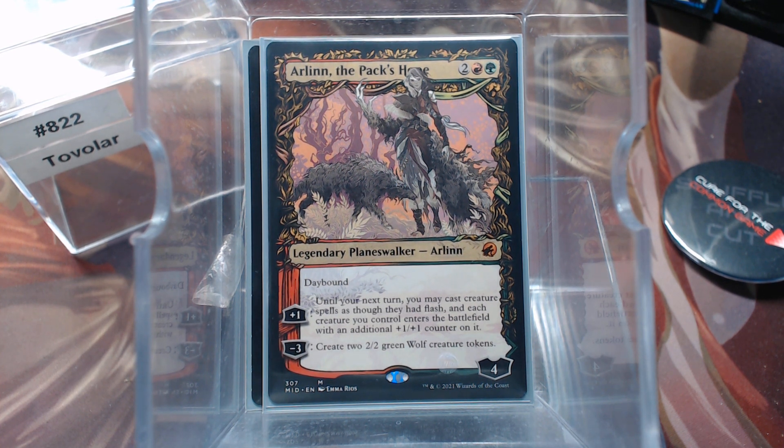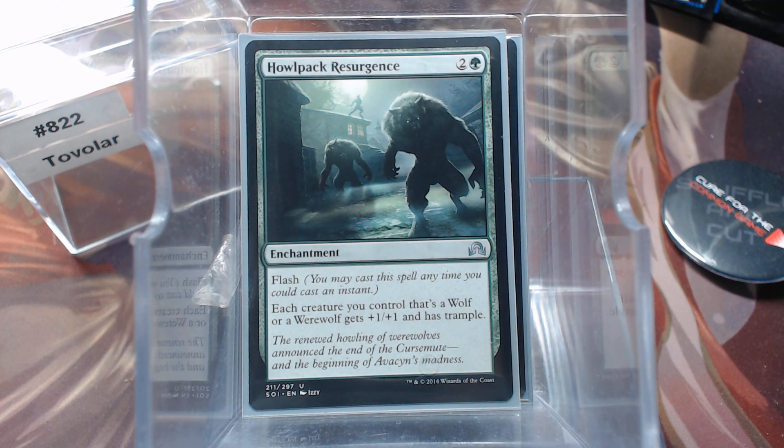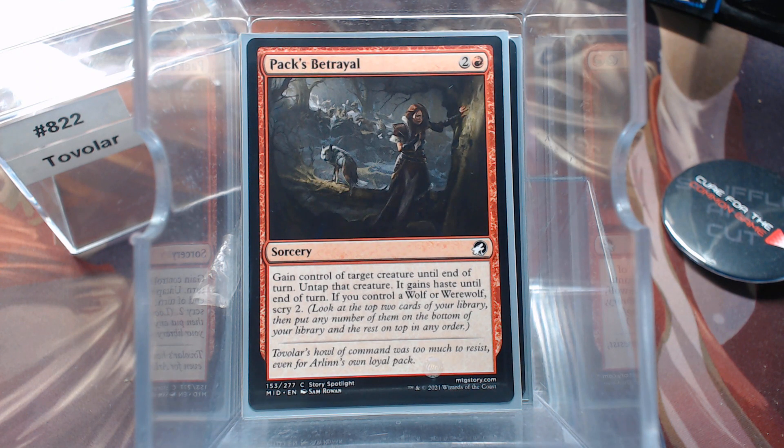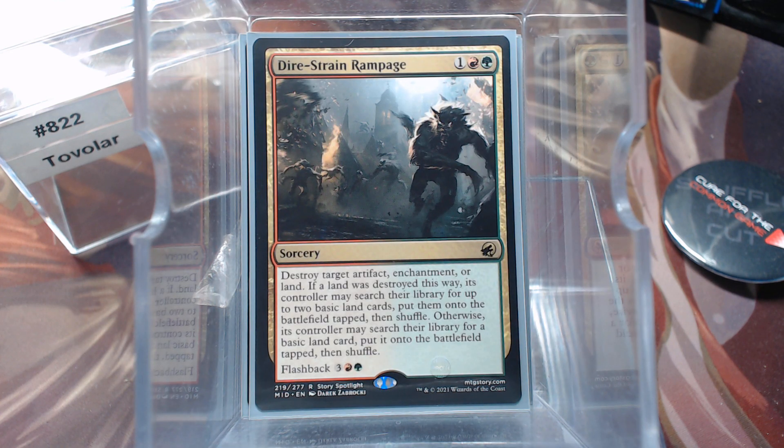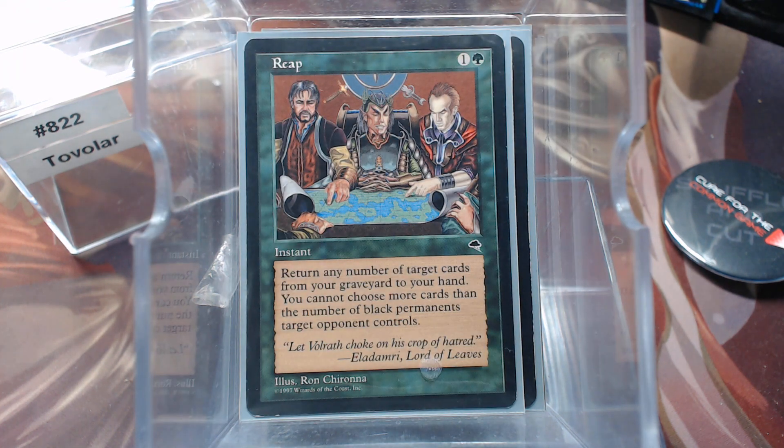Before we get into the wolves and werewolves — most are werewolves, only have six actual wolves — I thought hard about just doing wolf tribal, but it feels like I did that a couple hundred decks ago. I figured I've got to use these cards at some point, so I might as well do werewolves. Let's look at some of the ancillary things. Full Moon's Rise — your werewolves get bigger and you can sacrifice it to regenerate all werewolves, that's neat. Howl Pack Resurgence. Pax Betrayal. Dire Strain Rampage. Unnatural Moonrise — I'll follow up because sometimes you need it. And then Reap, because black is a very popular color, so getting some cards back.